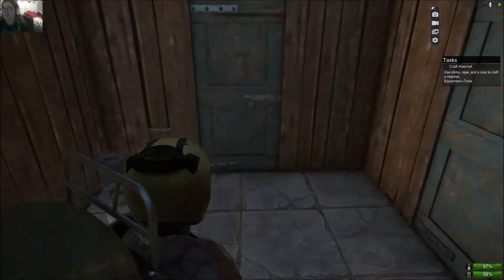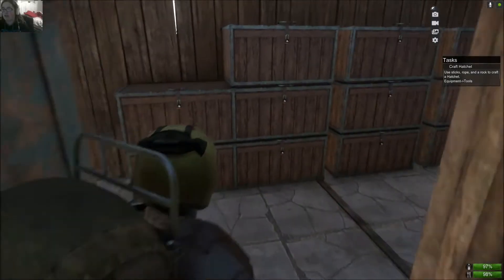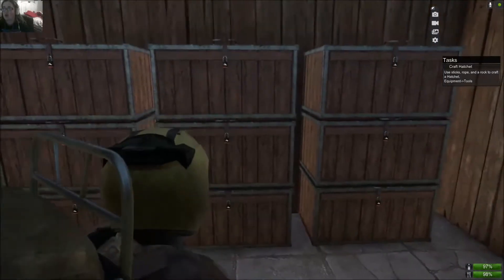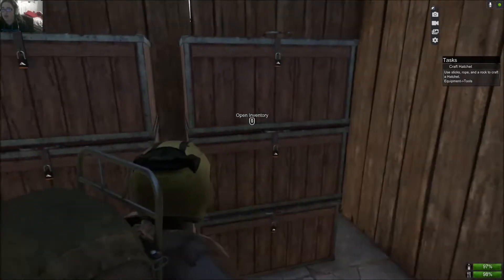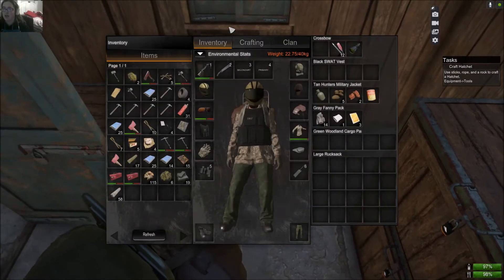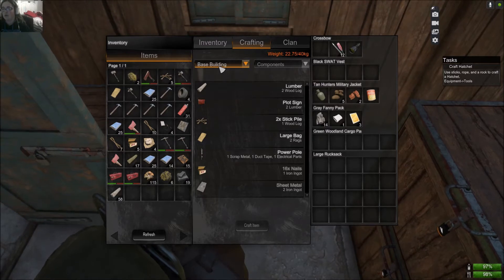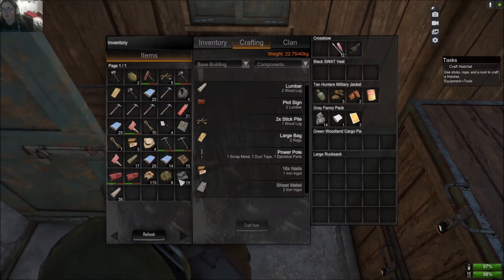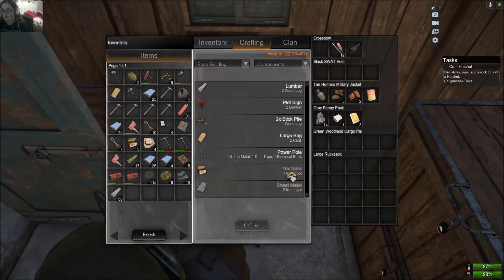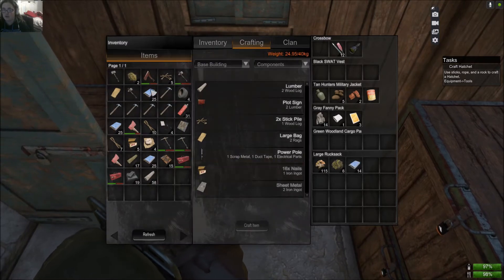Today is just kind of an easy day. I'm making upgrades to the base, and one of the upgrades that I've made is I've added more storage, which you all have already seen how to do. One thing we're going to do today is start upgrading our walls, which can be done by going into base building and getting sheet metal, but we got to make that with the iron.